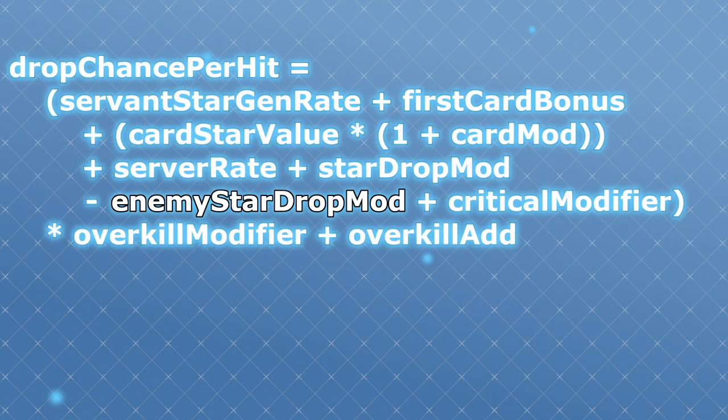After that we have enemy star drop modifier. This is supposed to be used as a debuff for enemies to reduce their critical star drop rates, but since they don't actually generate or use critical stars, this variable is not actually being used in the game right now, so we can ignore it.